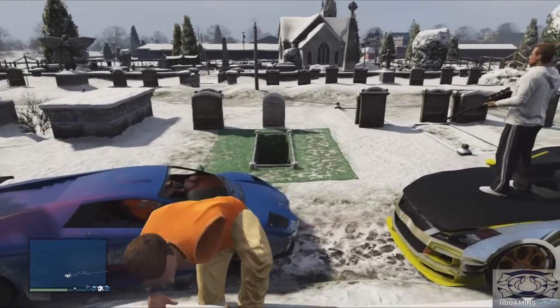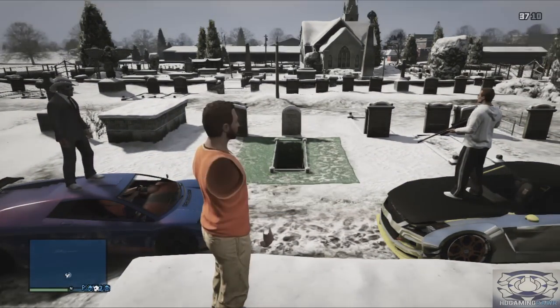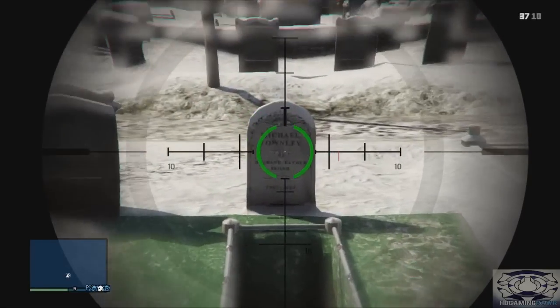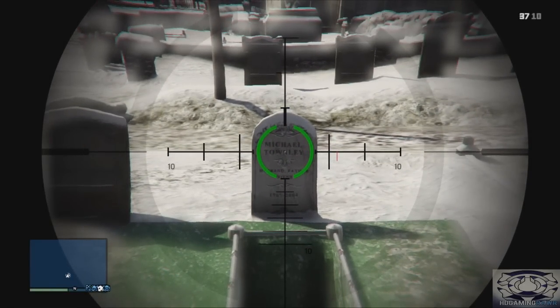Hey, what is going on guys, Roy here bringing you another GTA 5 video. Today I'm going to be showing you a little easter egg. I was driving around North Yankton looking for some things and I came across Michael Townley's graveyard. This is also a way of getting outside the map, which I'll show you in one minute.